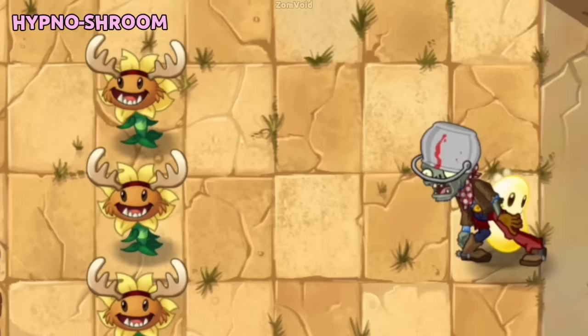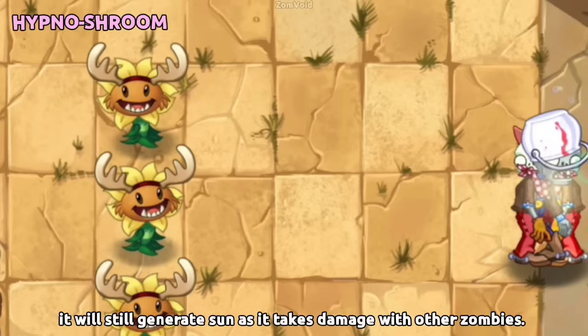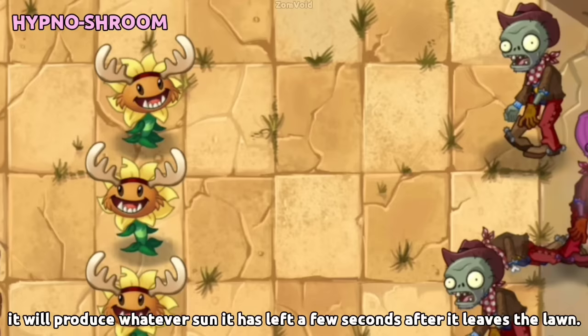If a hypnotized zombie eats a Sun Bean before it was hypnotized, it will still generate sun as it takes damage from other zombies. If the zombie isn't defeated, it will produce whatever sun it has left a few seconds after it leaves the lawn.